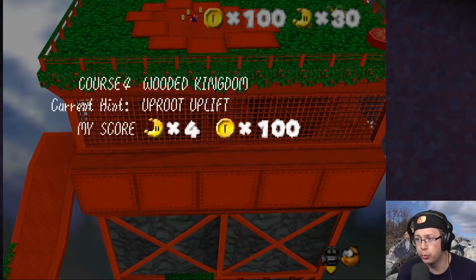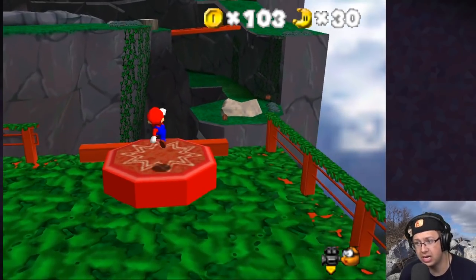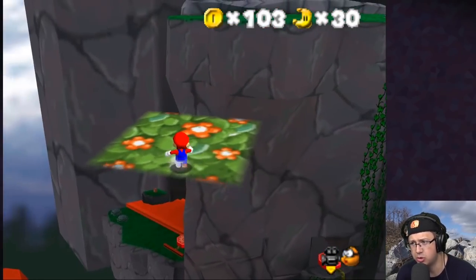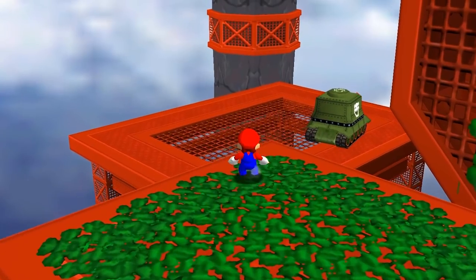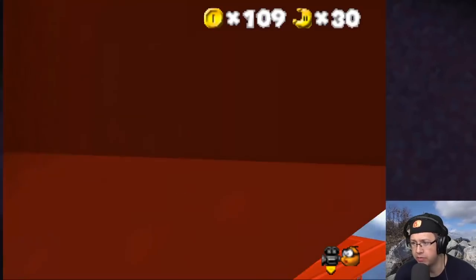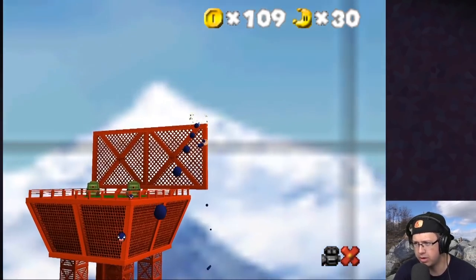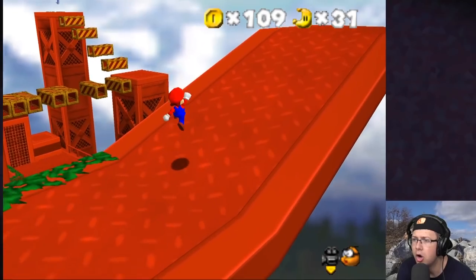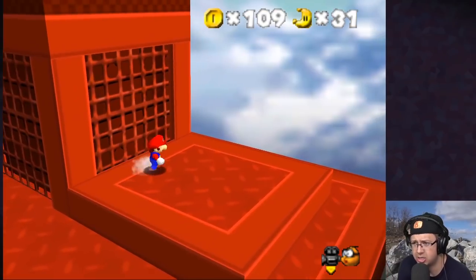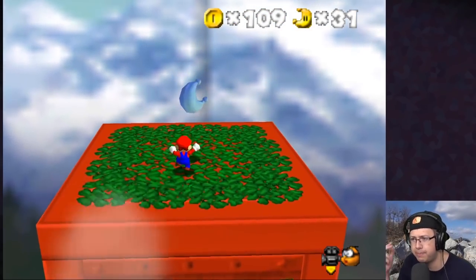I'm thinking you're probably supposed to bring an uproot over there. I haven't gone over here yet — there's a big fella. We're firing at targets — playing break the targets! The moon didn't spawn where I expected. I haven't been over here yet. Maybe this will be the uproot uplift star. I found the strategy — double jump, jump kick, double jump, jump kick, bada bam! I still need two more stars though.